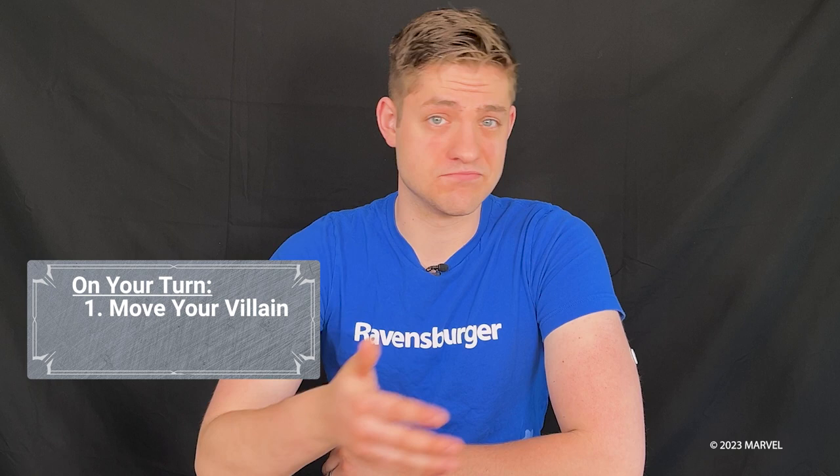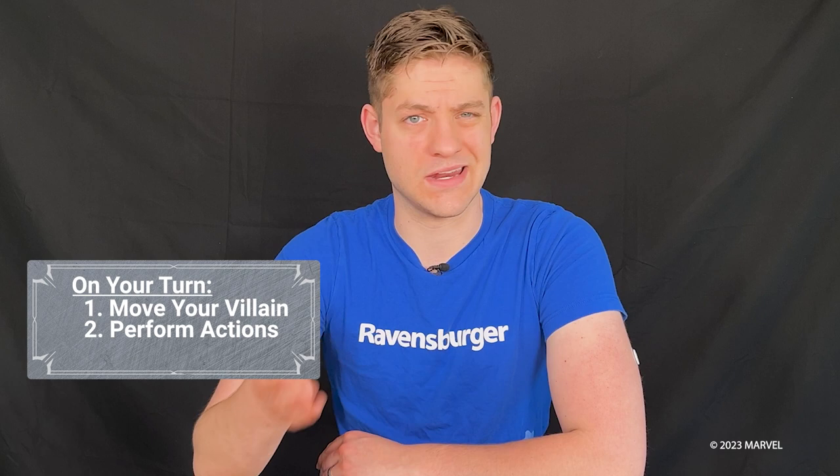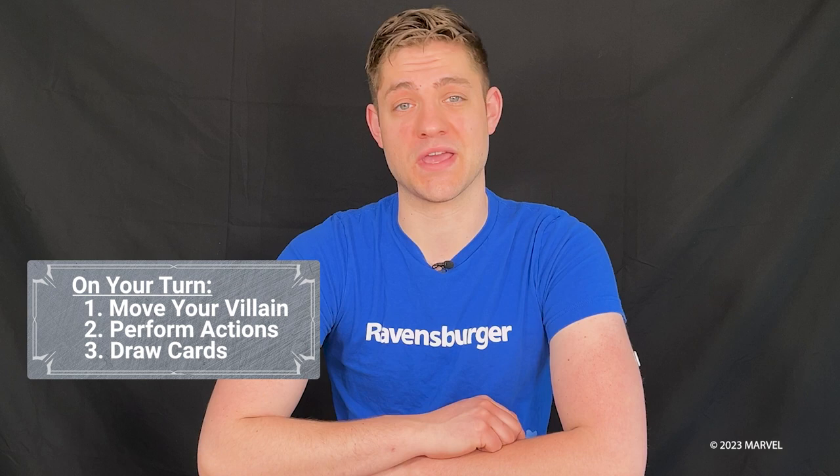On your turn, there are three steps. One: move your villain from its current location to a different location in your domain. Number two: perform your actions — each location has icons representing actions you may take that turn, and you can perform the actions in any order; all actions are optional. And number three: draw cards until you have four in your hand. Now let's delve a little deeper into each action.